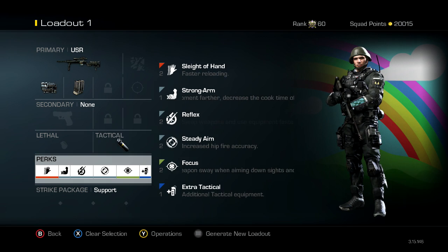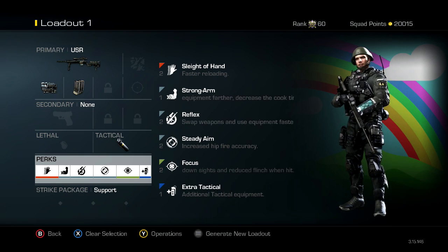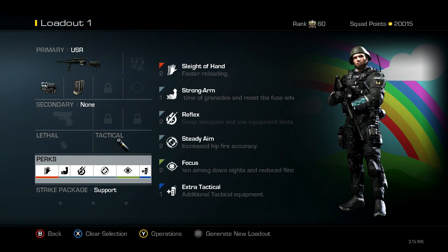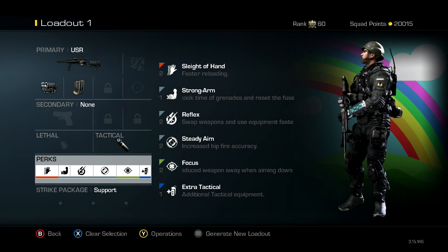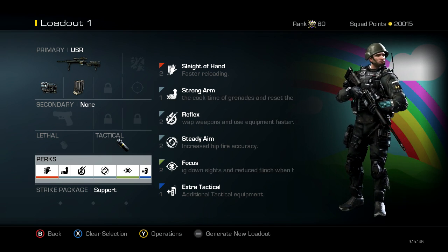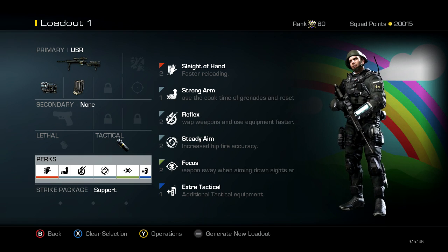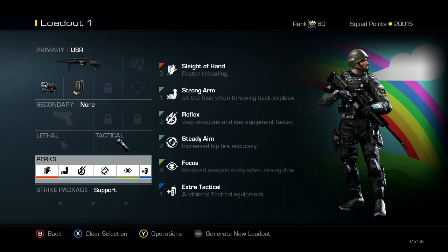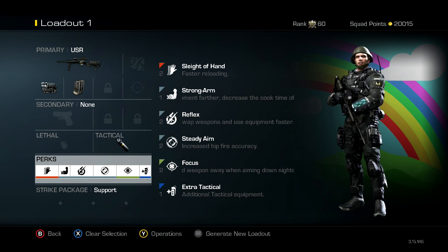Next you're going to need a concussion - you'll be able to add the extra tactical so you'll have two of them. You're going to need Sleight of Hand so you can reload really fast, Strong Arms so you can deploy the stuns from great distances - you want to throw them from as far away as you can. Next is Reflex so you can deploy the stuns as quickly as possible. Steady Aim for no-scoping if anyone's close. Focus in case you get hit whilst scoping, and the last perk is the extra tactical for two stuns.